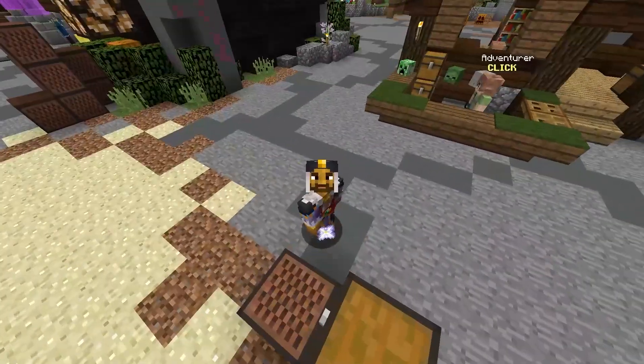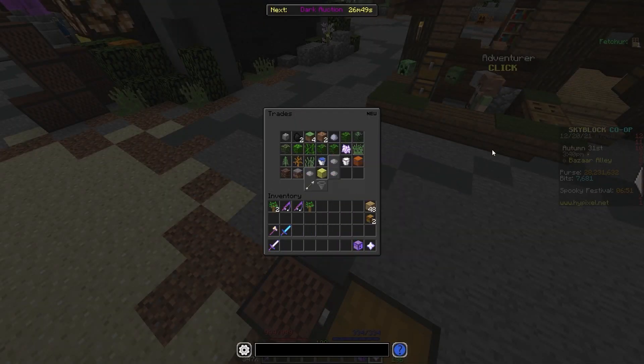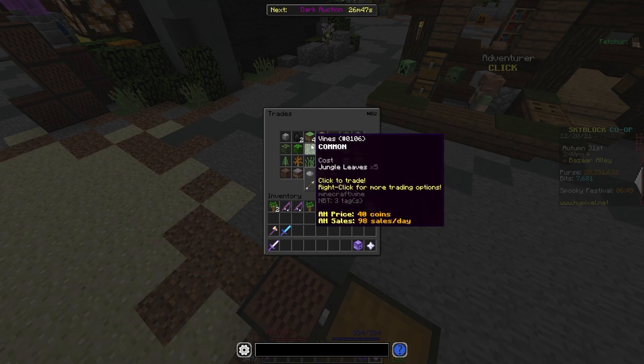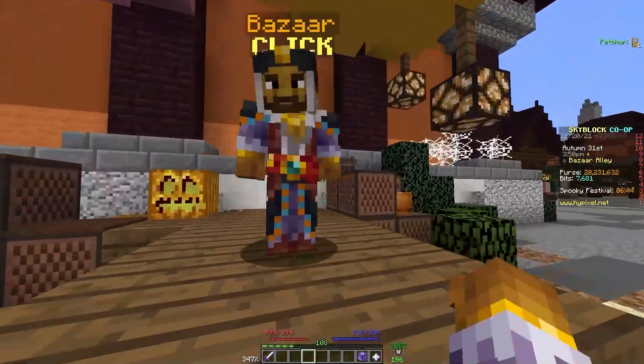The next flip is going to be a bit different because we're utilizing the trades menu. Specifically, we are going to be making diamond spreading, specifically through vines. This does require a little bit more manual labor, but not that much.